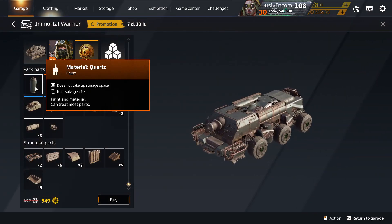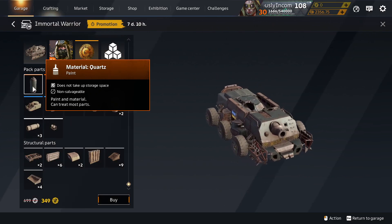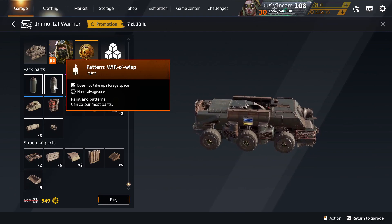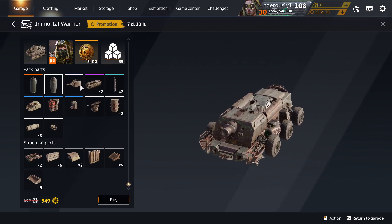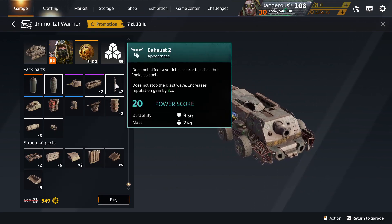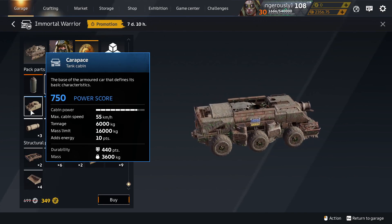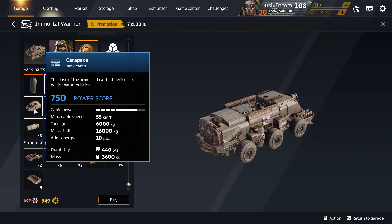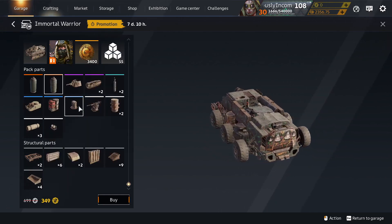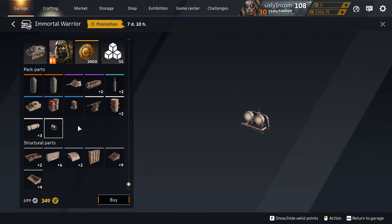Quartz Paint is not unique to Immortal Warrior — it's in other tank packs that tend to come out around May 9th, Soviet May Day. Willow the Wisp Paint is unique to Immortal Warrior. Craftable, craftable. Exhaust Two in the Decor Container. Carapace Cabin is in other tank packs again around the 9th of May, but isn't in the shop regularly otherwise. And a Decor Container for the Bedroll and Decor Container for the Headlights.